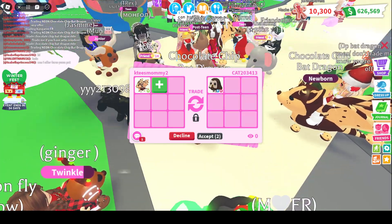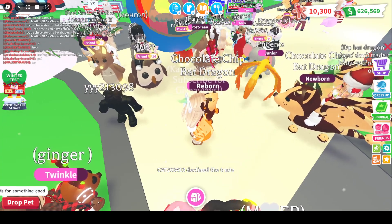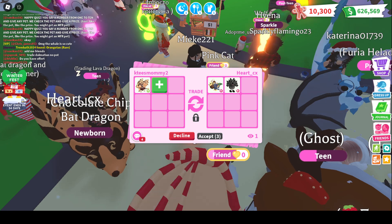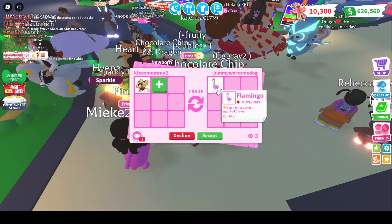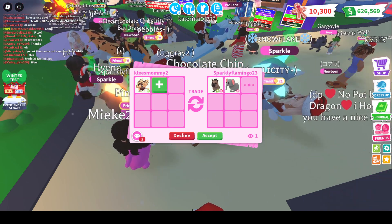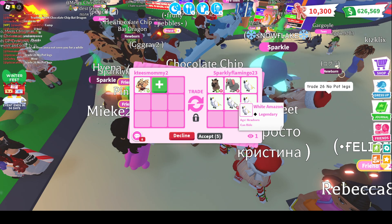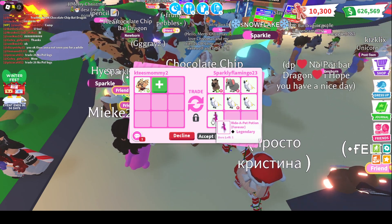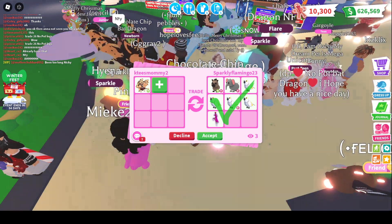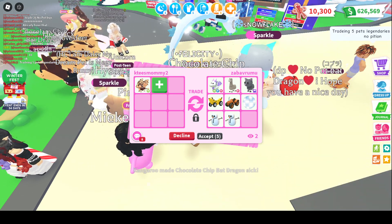Offers are coming in like crazy. A Ride Bat Dragon or Chocolate Chip Bat Dragon — I wish it was a Bat Dragon — plus a Werewolf Ride Fly, three Ride Potions, an Ancient Dragon, and some small adds. Not bad, but I still can't accept. Sparkly Flamingo is offering a Neon Ride Hyena, a Ride Elephant, an Amazon, two White Amazons with a Ride Potion — I could make a Neon White Amazon — but it's just not what I'm looking for. A Neon Diamond Dragon, a Llama, a Mega Cat, and some vehicle adds. Can't do it.